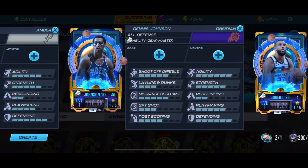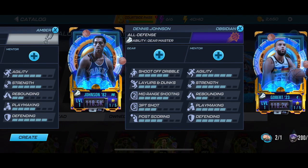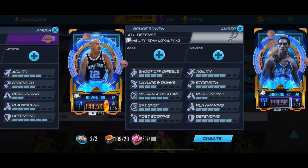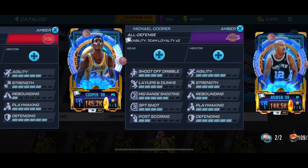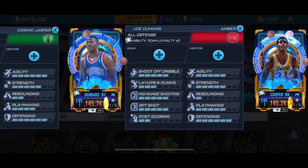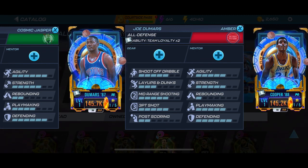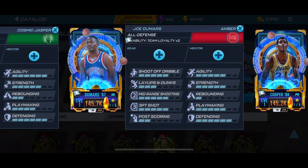We also have Dennis Johnson — I never used this card before, never seen him in the game honestly, so I think it might be a new card. Then kicking off the ember tier we got Bruce Bowen, who is a craftable card, Michael Cooper — he was in the franchise theme I believe — and then Joe Dumars. I really like this card; with the boost in defense and agility I'll be looking forward to trying to get him, but that'll only be through packs.